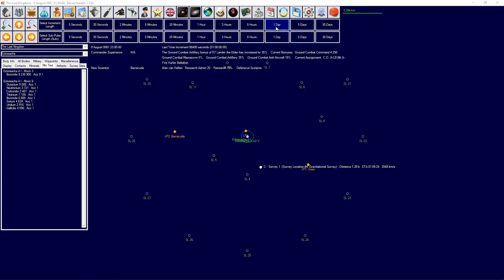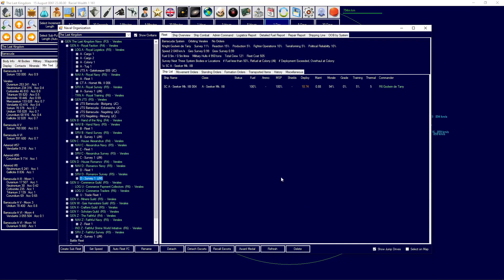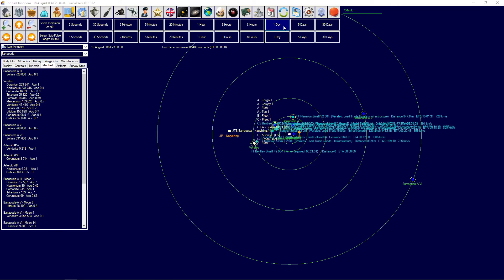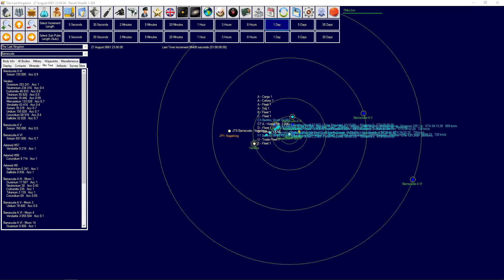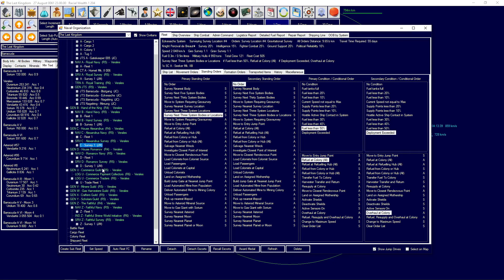We're already setting up the initial colony there. The Faithful is going past the system and gaining some commander experience. I'll give it the manual order to do its overhaul - I think fuel takes priority. For standing orders I should probably do that for all survey fleets, but they all actually already have that set up.